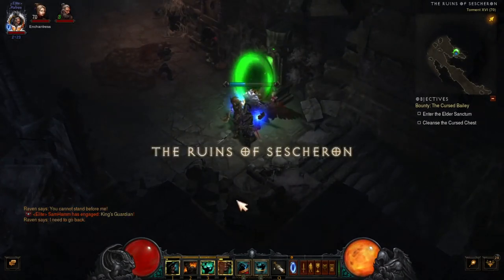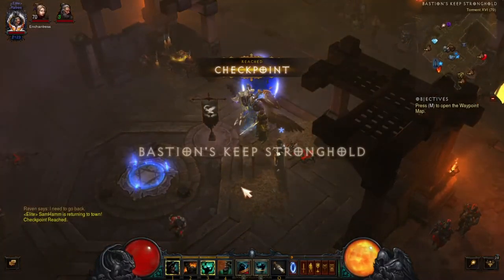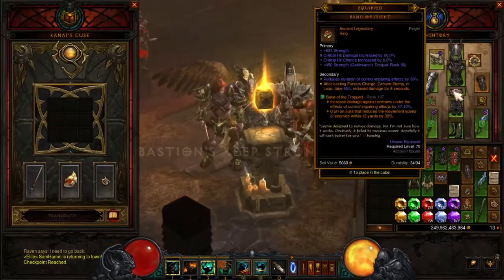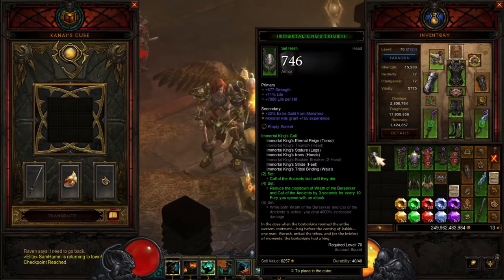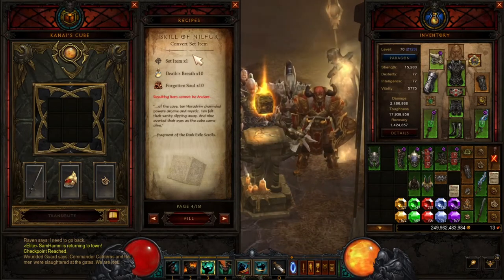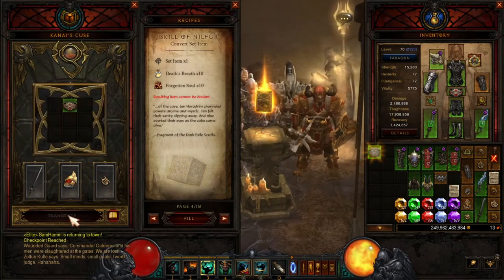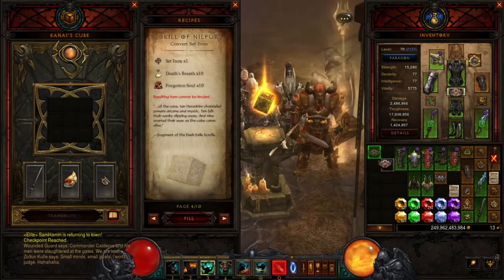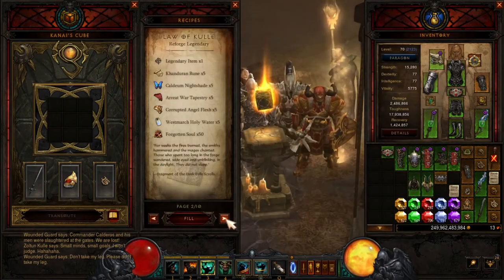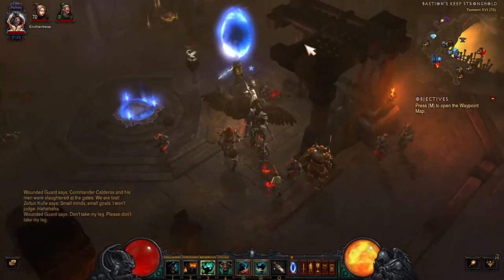That's how to get your set items — it's just an easier way to get them, makes it so much easier. And like I said, if you got a double — two helms, two pairs of boots, or whatever — you can go into the Cube: convert set item, throw it in, use your material, and now you've got something else, like a belt. You can use that, and don't forget about the upgrade rare item recipe — that's the one you want to use.